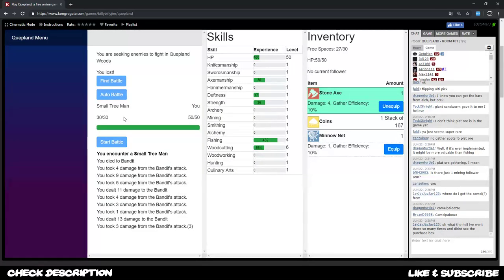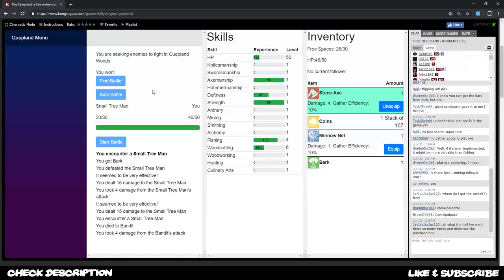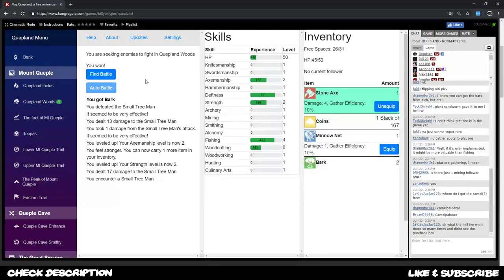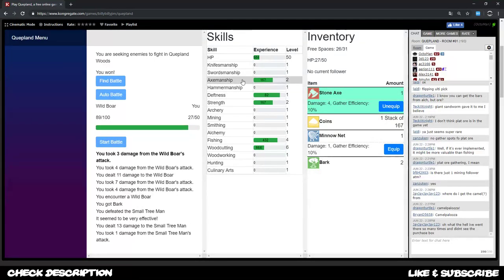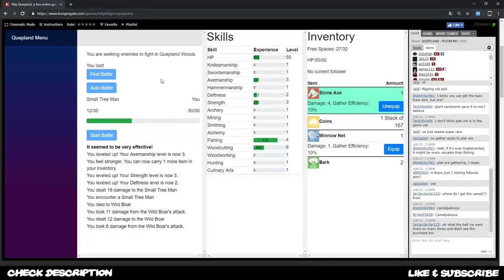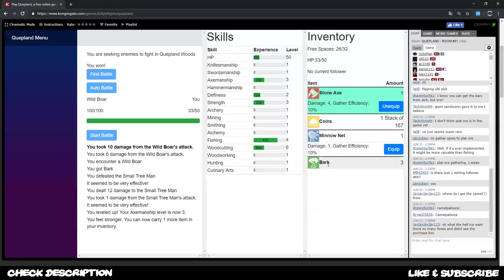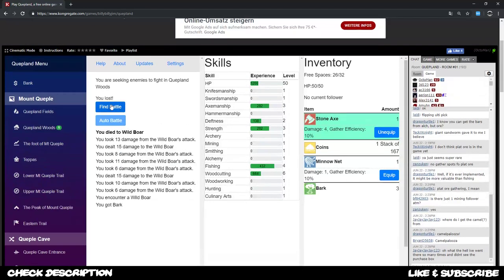While taking damage, your HP experience grows. Dying to a bandit is absolutely okay — you don't lose anything right now. You'll grow in strength, deftness, and whichever weapon skill you're using, such as axemanship. Dying several times is normal, especially early on. After winning some fights you'll start getting drops like bark.